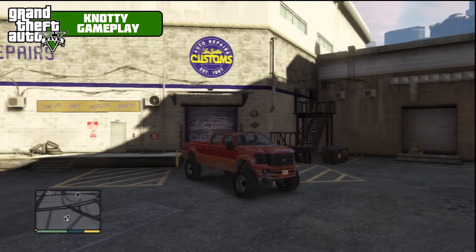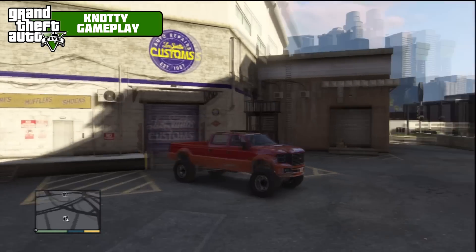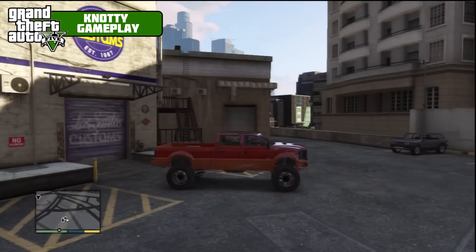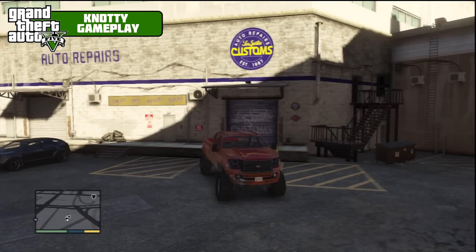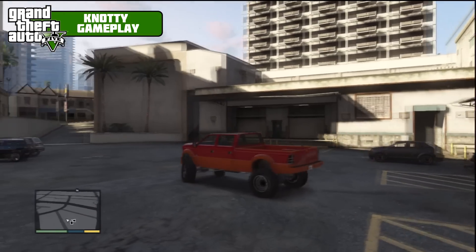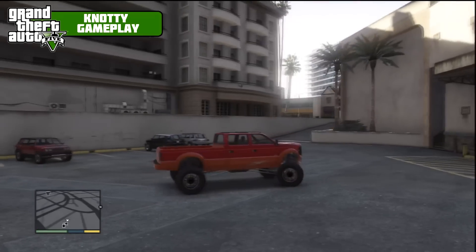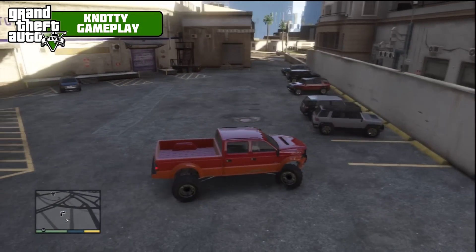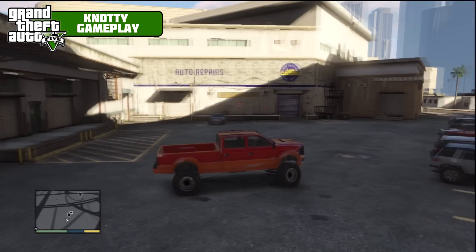Welcome to another episode of Fully Modded. We're in the Vapid Sandking XL — I mentioned this last episode. It's a bit smashed up from the last episode. I was parked outside, grabbed the RPG, literally hopped into my garage, picked up this car. The police were on me and I had to get rid of them, and this thing is not very maneuverable for getting away from the police.